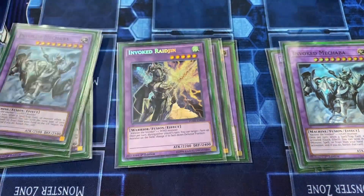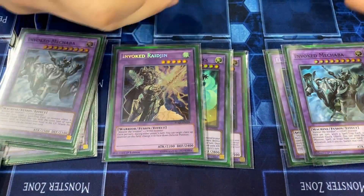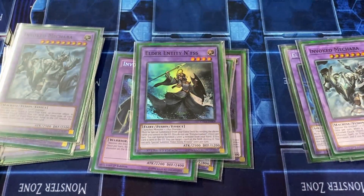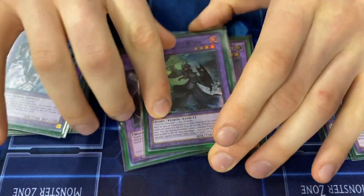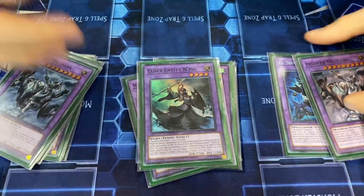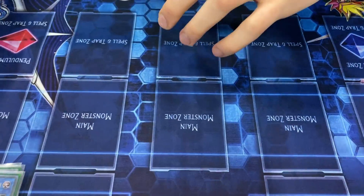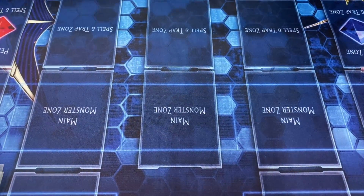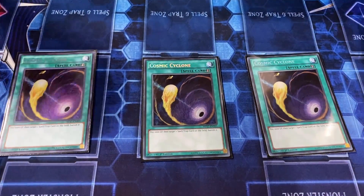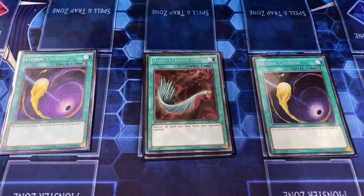We play Droll in the side. Against Unchained, if you have Super Poly and Aleister you just Super Poly their monsters and win. Our last extra deck card is a fusion you never actually summon — it's a pop-one Super Poly target, but it says 'must be special summoned' so you can't actually use it that way. Side deck: triple Cosmic Cyclone — best spell and trap removal, good against Eldlich and Shaddoll mirrors. Harpy's Feather Duster is unbanned so we play it.